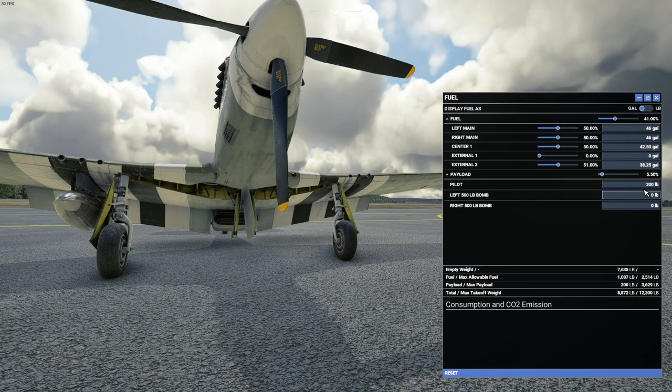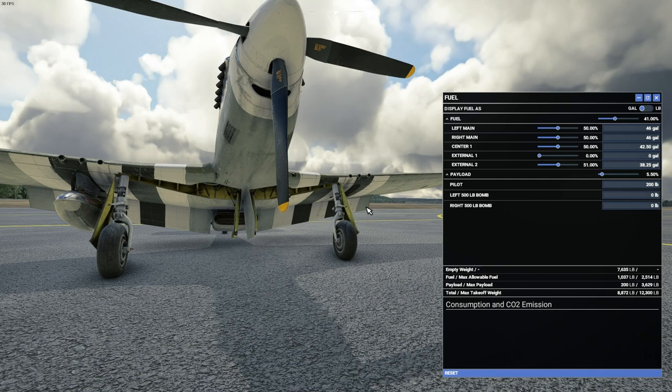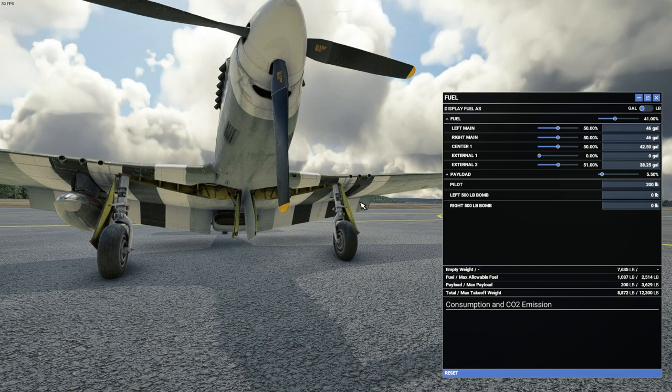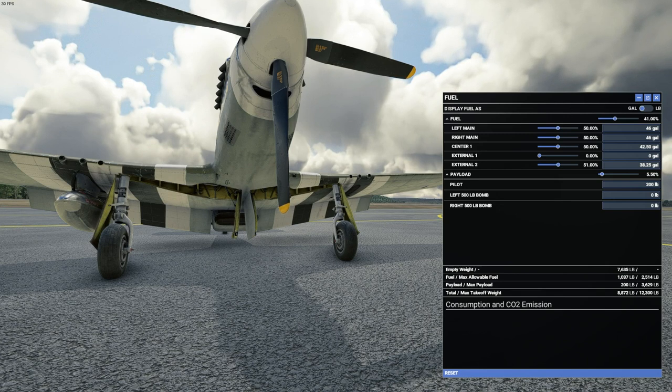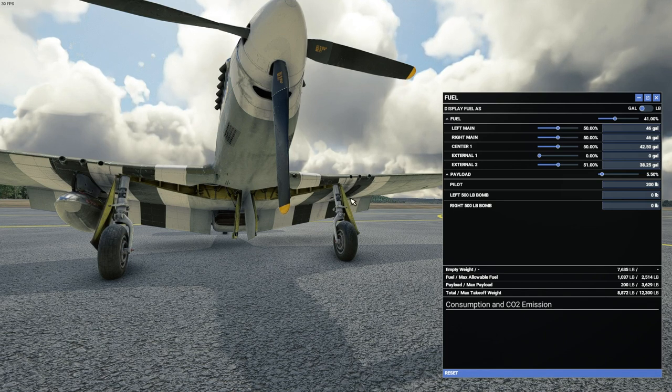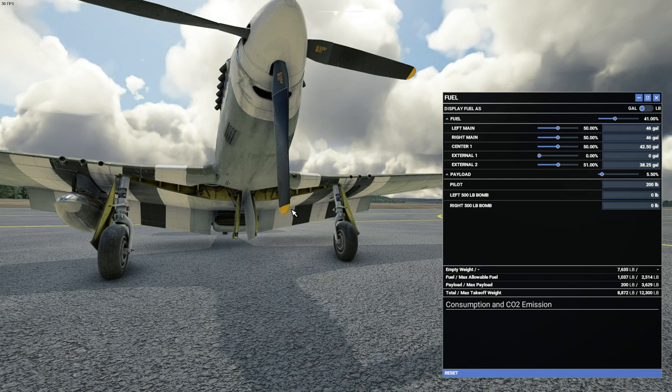If the bombs have no weight in them, which they don't here, then removing the fuel also removes the hard point, giving you what is called a clean Mustang. If however the bombs do have weight in them and you remove the fuel tank, then first you will probably get an earful from the base commander, but also the bombs will show. This is because the fuel tank takes precedence over the bomb loadout.